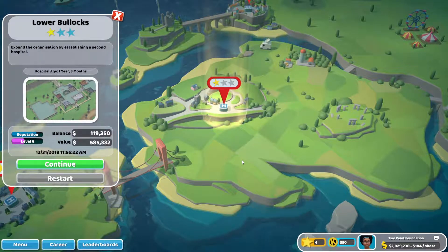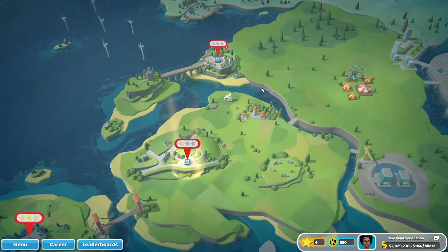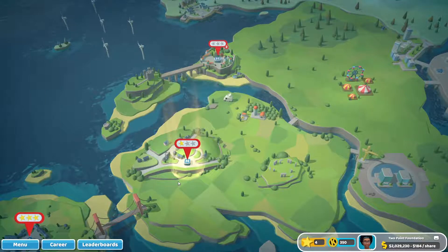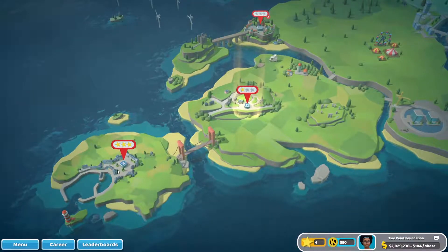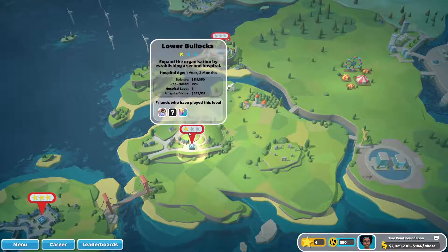Hello everyone, it's Melanie Sims 2000, welcome to my channel, and if this is not your first time, welcome back. We are here with Two Point Hospital — I don't even remember what episode this is. Last time we were in the lower blocks, and we got three stars in Hogsport.